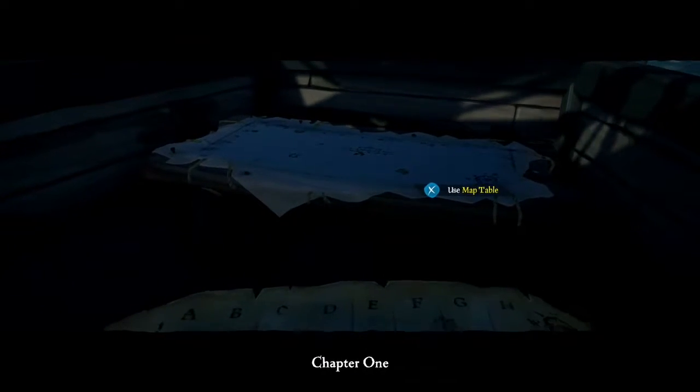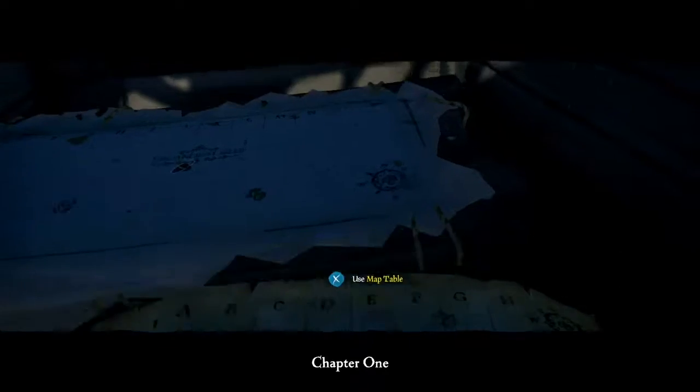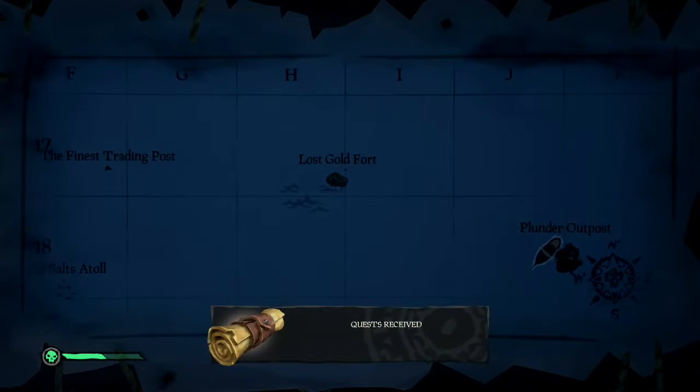What you'll notice is all of the gifts are on forts. Now, they're not all going to be active, so you don't need to worry as much. As you can see, that's a fort, and I'm pretty sure that's going to be Lost Gold Fort.